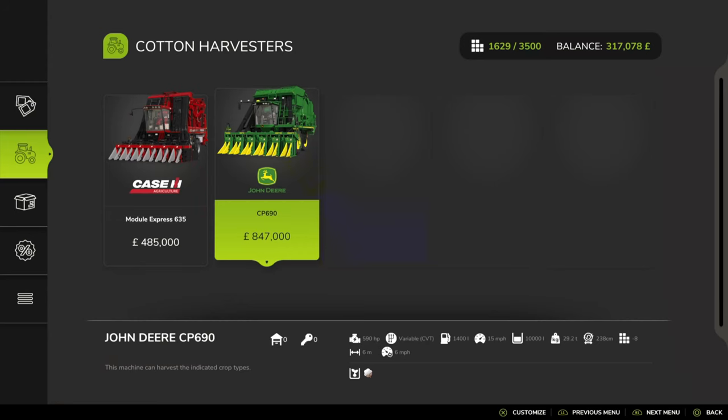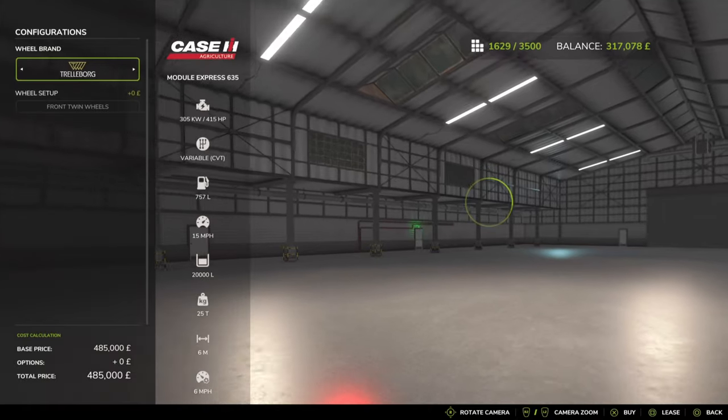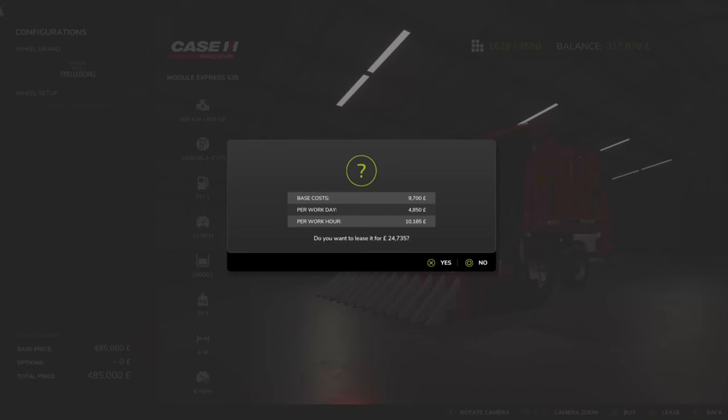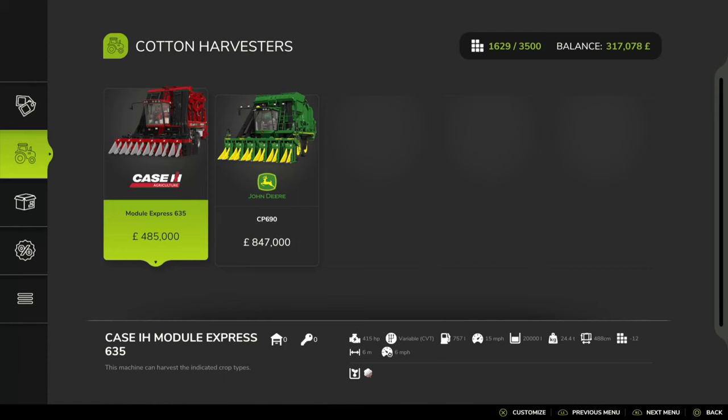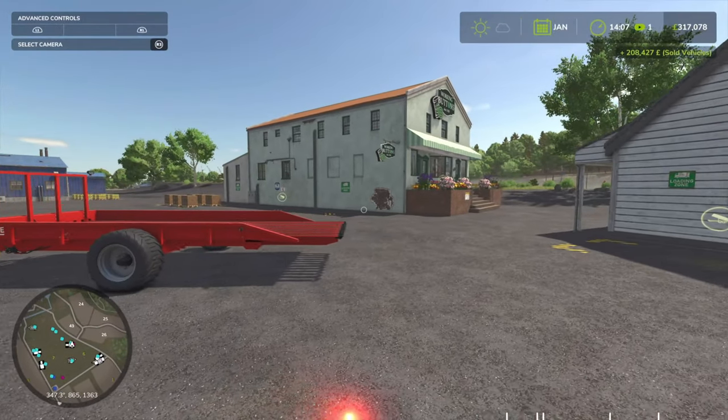These balers are very expensive, so I recommend the Case one. With the John Deere, apparently there have been reports of bugs, especially with contracts. I'm going to go with the Case. Lease it for 24,000 initially, 10,000 an hour — may seem a bit steep. But trust me, you can make absolute millions with this.